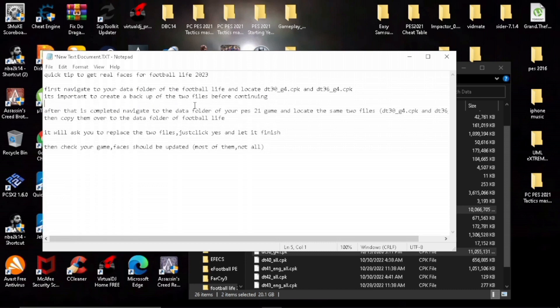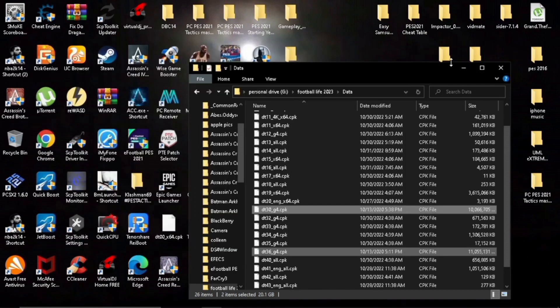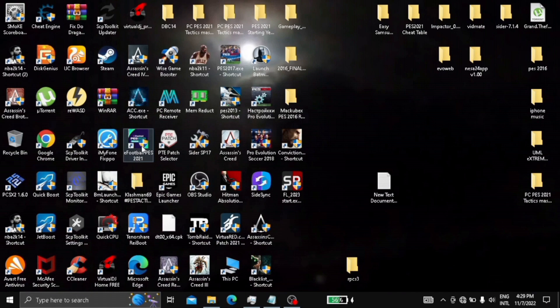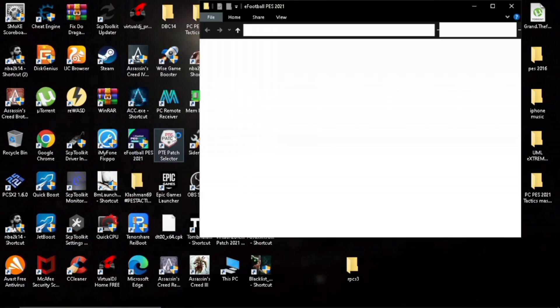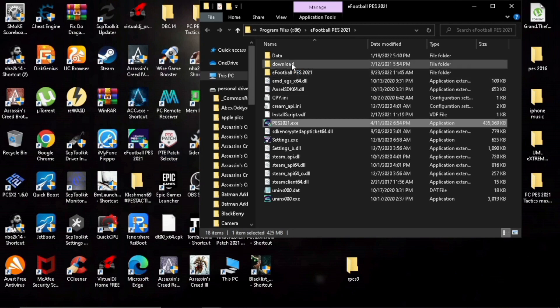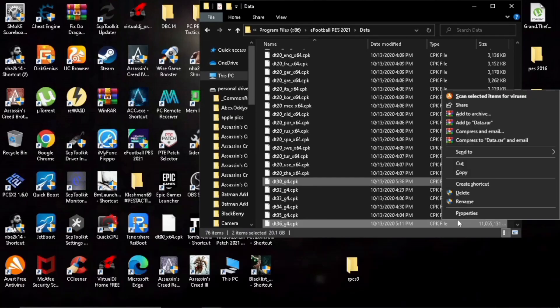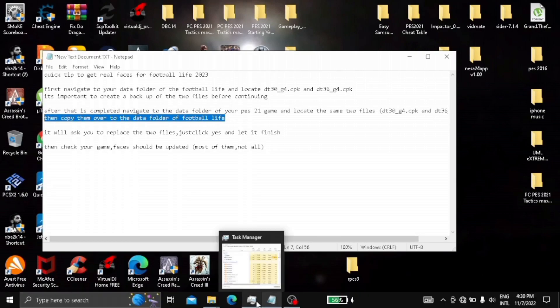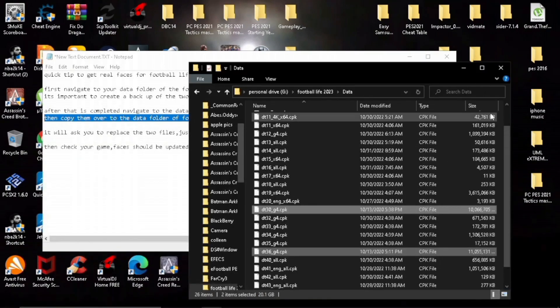Then navigate to your PES 2021 game install folder, locate the data folder, and select the two files which I have also highlighted in the video.